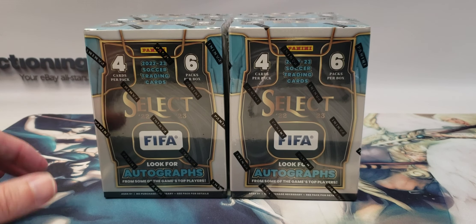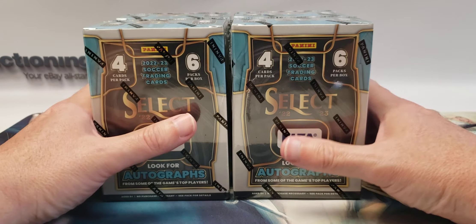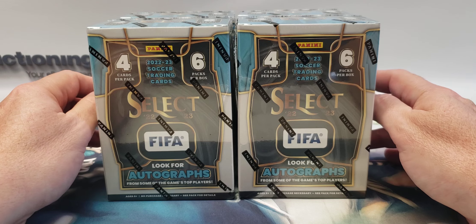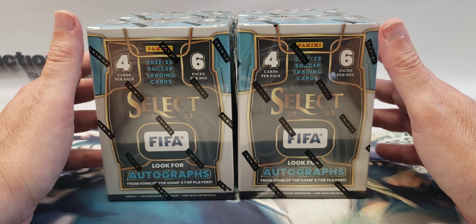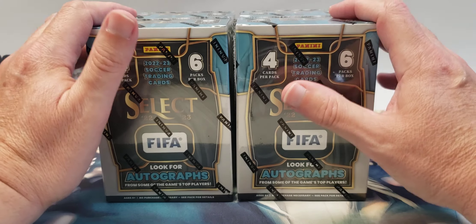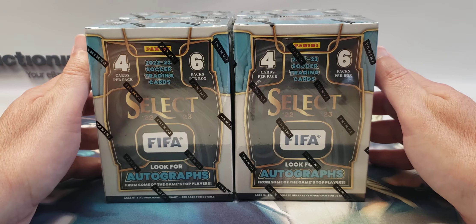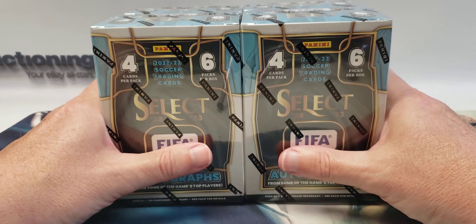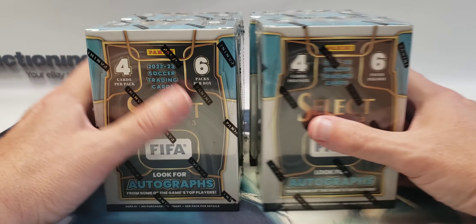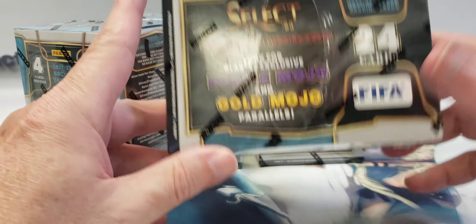Hello everyone, welcome back to the channel, Easy Auctioning Collectibles. For this video we're going to open up something we don't open a lot on this channel — soccer cards. I saw these at Target today: FIFA 2022-23 Select. I looked them up and saw there are some pretty nice cards in here, including women's cards — Team USA cards, Alex Morgan, and a few other big names. You can also pull autographs, plus purple mojo and gold mojo parallels exclusive to the blasters.